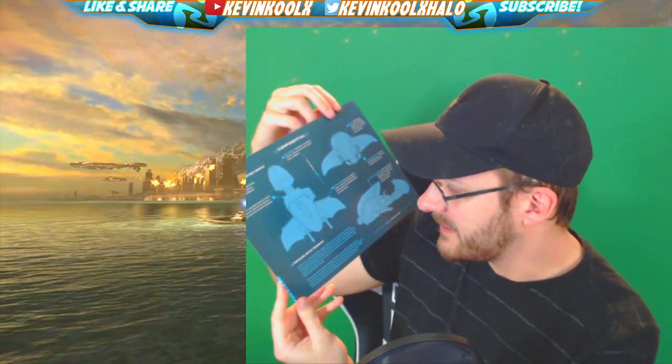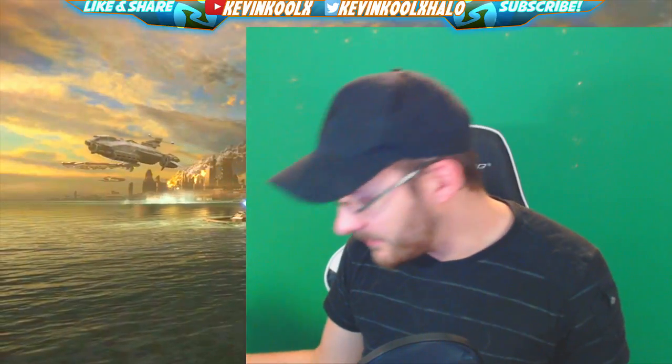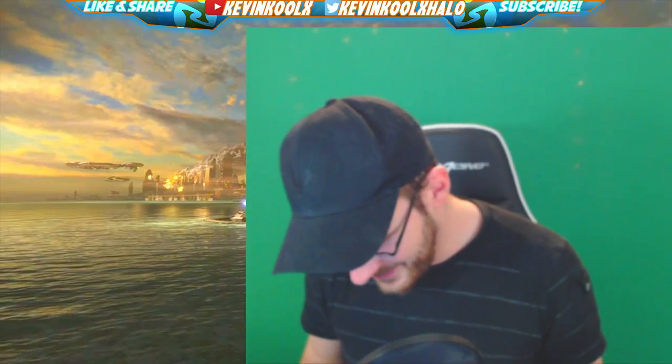There's also a little info sheet that breaks down what a Ghost is. I don't really care much for these — I keep putting them in there — but if you're a lore guy and want to know all the details about Halo, you'd probably appreciate it. We also have the Ghost pin right here. Each one usually comes with a pin, and I'll definitely add this to my Halo backpack.